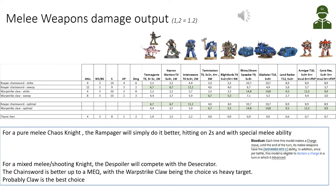Moving on to the Despoiler's melee weapons: your options are the Reaper Chainsword — with Strike and Sweep profiles — or the Warp Strike Claw, which also has Strike and Sweep profiles. If you are looking for a pure melee Chaos Knight, the Rampager does it better — it's cheaper, hits on 2s, and gets sustained hits on the charge. If you want both shooting and melee on the Despoiler, it competes with the Desecrator. The Chainsword is better up to Intercessor types, but the Warp Strike Claw is better for Elite Infantry and Vehicles.